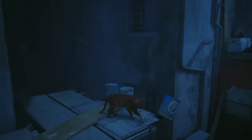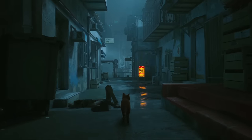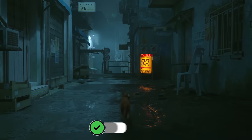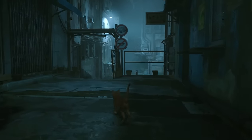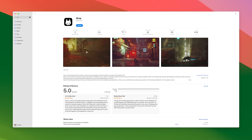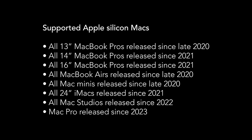I found that the built-in Scaler actually has better performance than Metal FX. On my M3 iMac it plays at 1080p high, 30fps — it's quite a demanding game. Stray is available for Mac via the App Store and Steam. It is only supported on Apple Silicon Macs.